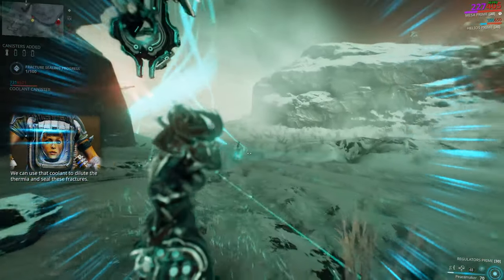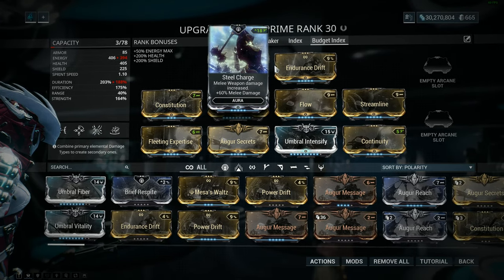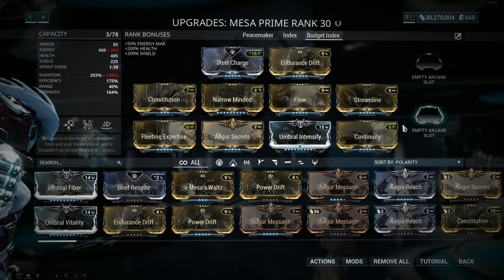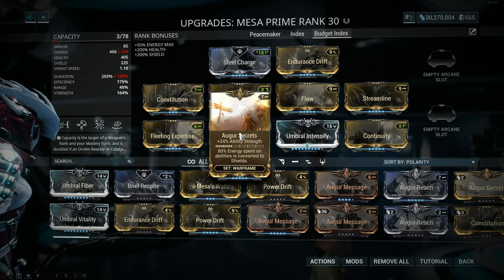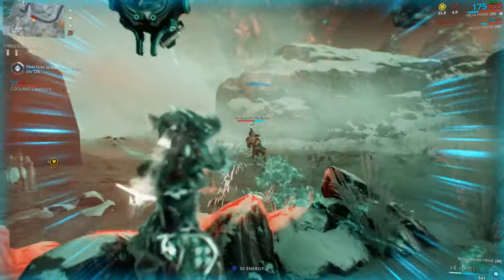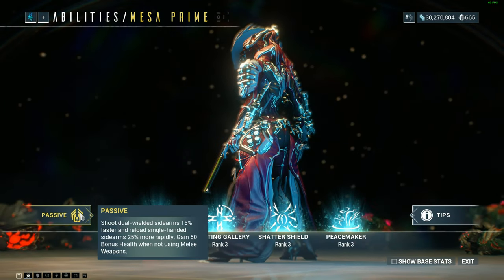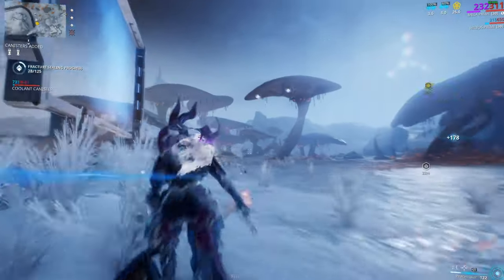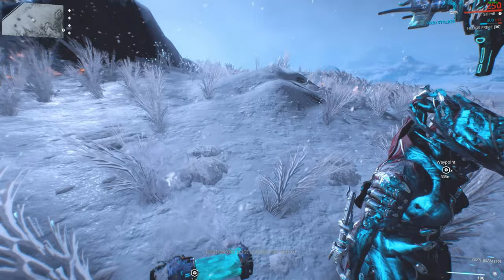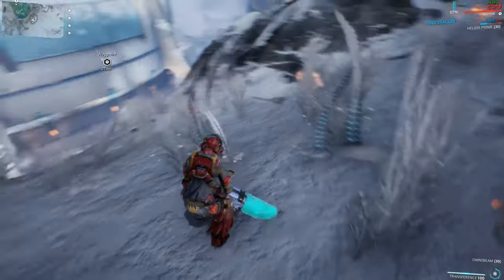Feel free to slap a forma or two on your Mesa, but if you can't be bothered, this is as good as it's gonna get. Here's a budget version of the modified Index build in case you don't have the Primed mods on hand — you don't even need to unlock the Exilus slot. But if you want, you could use Mesa's Waltz, which allows you to move around when in Peacemaker mode. I'm also comfortable running Mesa at minimum health and shield here. You can swap out Augur Secrets with Vitality for some survivability, and you can choose to not equip a melee to take advantage of Mesa's passive. If you're playing with a squishy Mesa like me, Shatter Shield needs to be on most of the time — especially if you decide to carry more than one coolant canister, which you can kinda do in solo using your operator, but it's a bit clumsy.